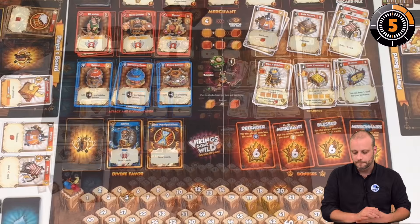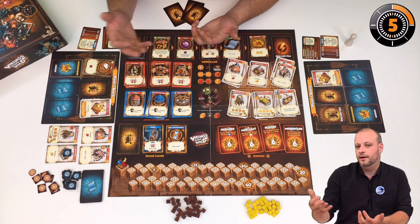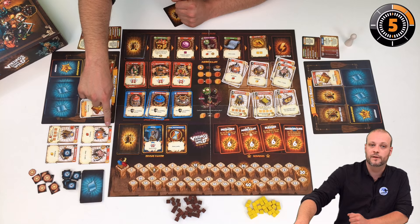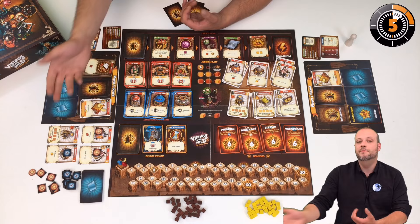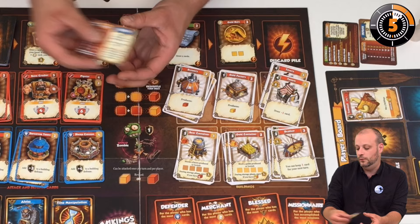You can also attack enemies. Attacking means assigning a list of units to target one of an opponent's buildings. For example, I could say I want to attack your brewery, and I assign a number of units. The opponent always has a chance to defend by playing defense or tower defense cards from their hand, raising the armor value of the building. The attack can succeed or be missed. The defender gets victory points for every unit they counter, and the attacker gets victory points based on how many buildings they have damaged that turn.